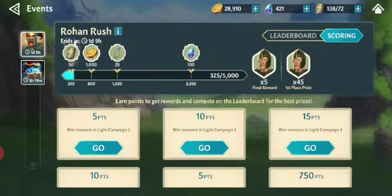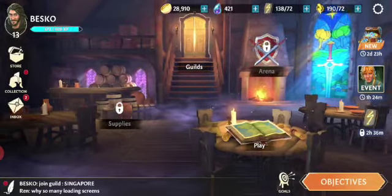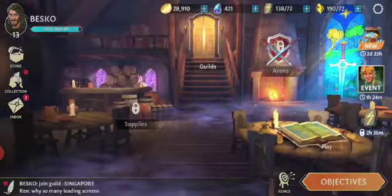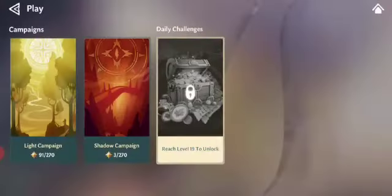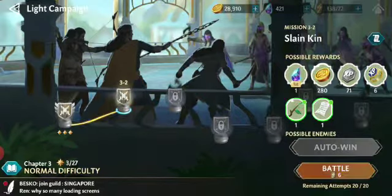By completing the light side missions you will be able to gather shards and complete different events, which will give you around five or ten shards each.